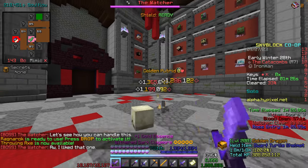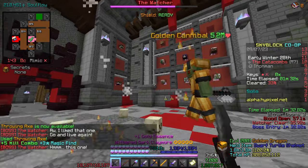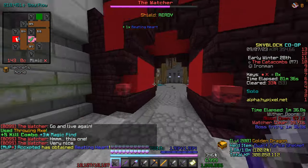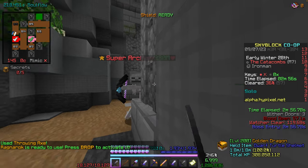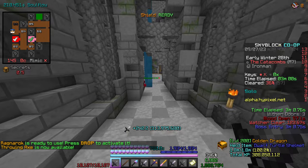Berserker definitely doesn't do as much damage as an LCM, so LCM will still do the blood camp. For anyone wondering, it doesn't actually hit through blocks — you do have to see the enemy, which makes sense.